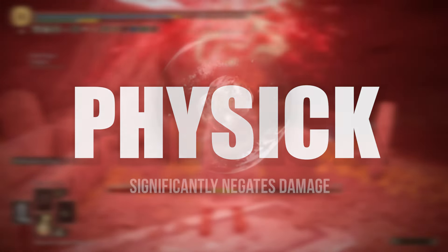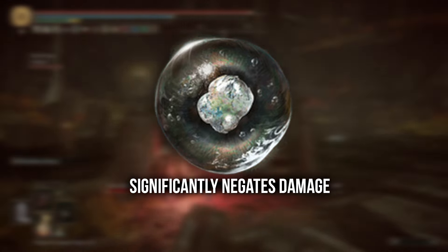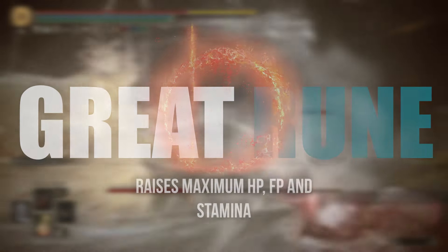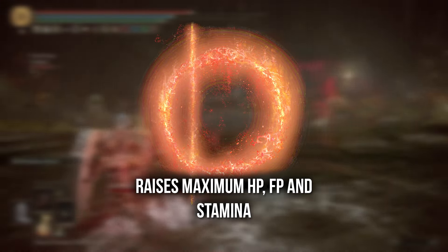You want the Opaline Bubbletear which will give you the ability to tank a hit and take very little damage, and the Crimson Burst Crystal Tear which will heal you over time. Radahn's Great Rune because it boosts your HP, FP and stamina.